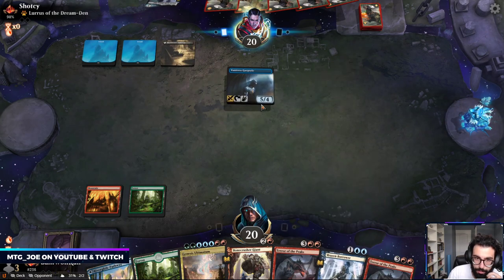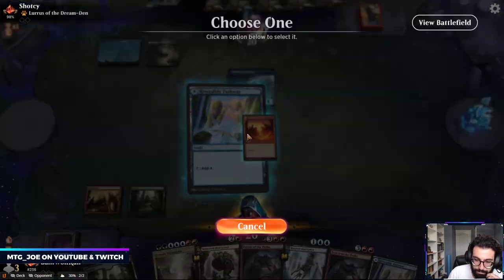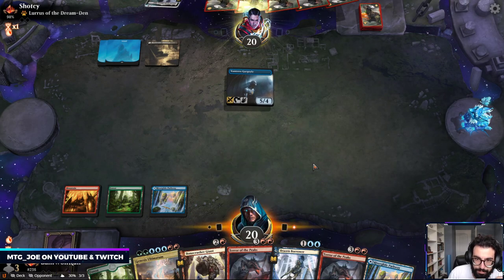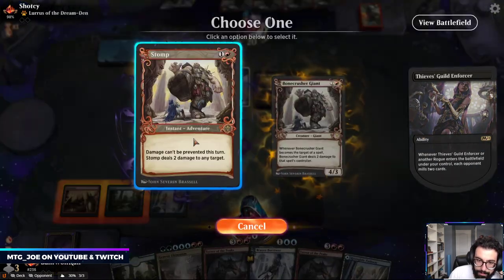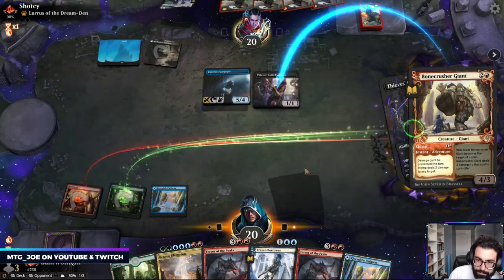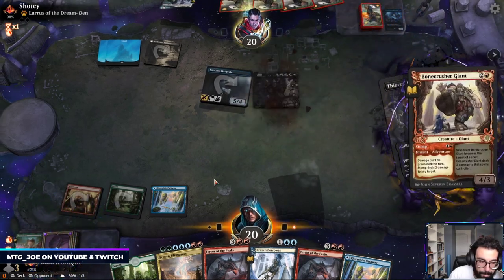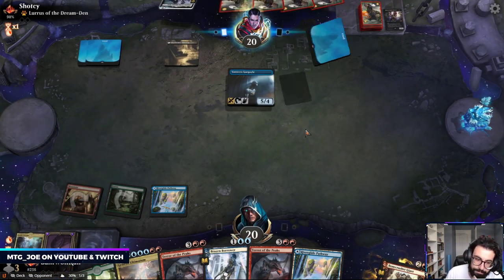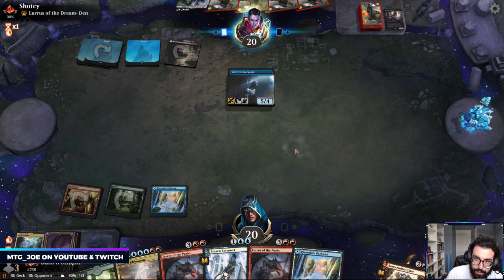I should have played out the blue source — I could have Brazen Borrowed. So if they play out a Thieves' Guild, I'll stomp it here. We lost Lotus Cobra and a Cultivate. To be honest, if we could get one of these Tears down, it should be decent.